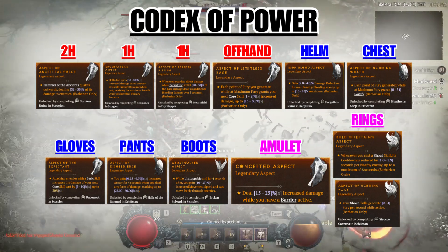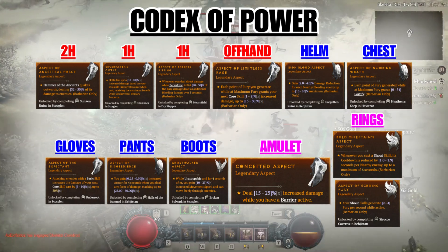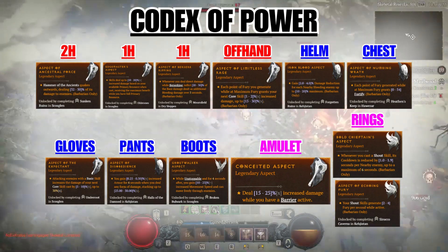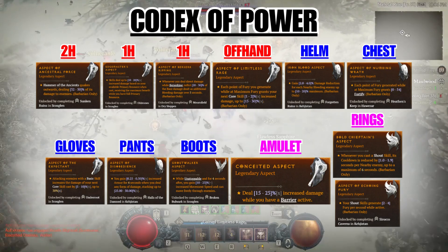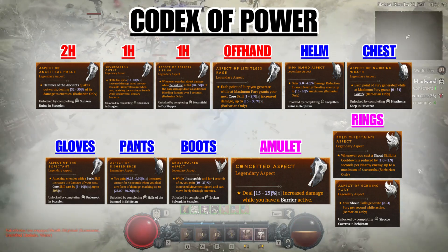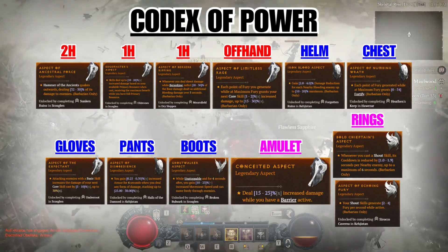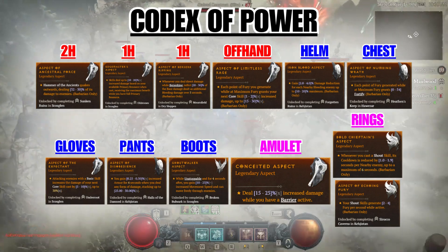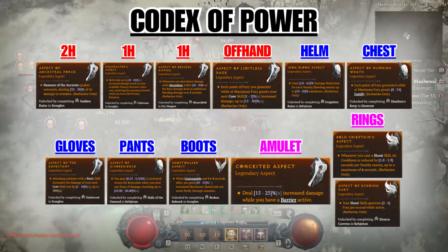For our dual weapons, we use Edge Masters and Berserk Ripping, giving us extra flat damage and bleeding damage. For our two-handed offhand, we imprint the Aspect of Limitless Rage, which gives us more damage depending on our fury generation — a nice boost to our core skill. For our helm, we want the Iron Blood aspect, which gives us damage reduction based on nearby bleeding enemies, and because we're always applying bleeding, it's pretty much active at all times.